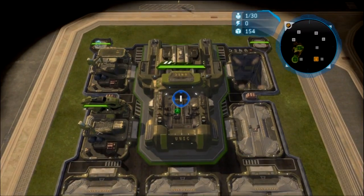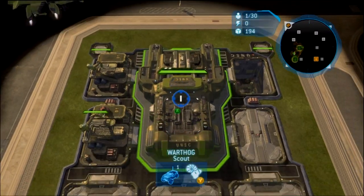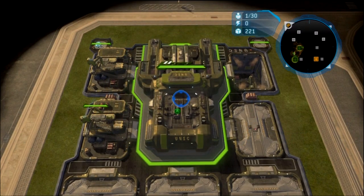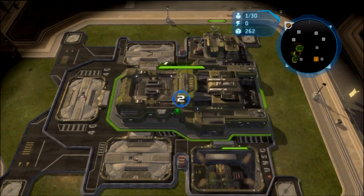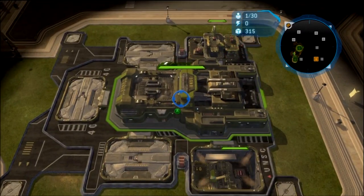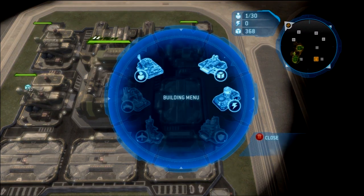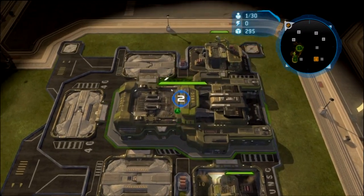Cutter theory is this. Cutter doesn't have heavy supply pads like Forge does. Cutter doesn't have half upgrades like Anders does. And so you see, all three of them are very, very different from each other. Knowing the theory behind all three — knowing what to do and why and when — is important.